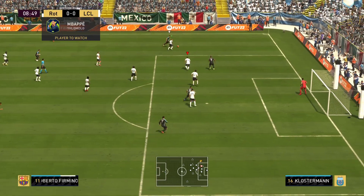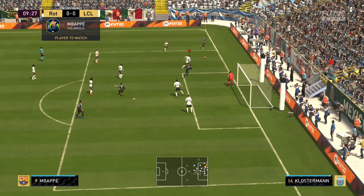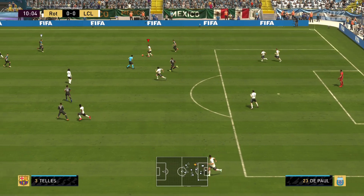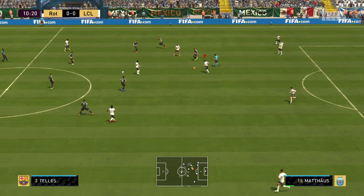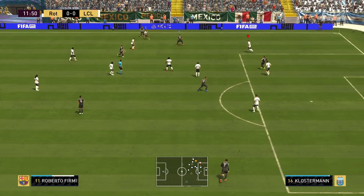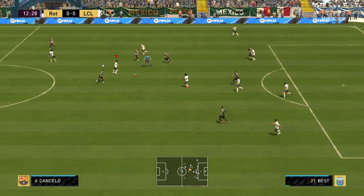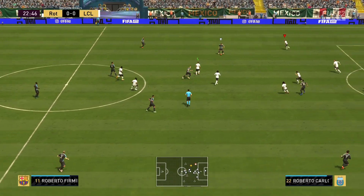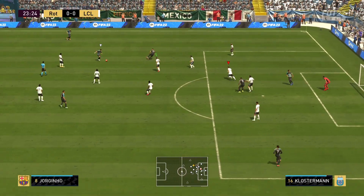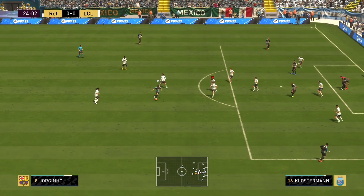Klostermann has a tough task — my opponent has Winter Wildcards Neymar and TOTY POTM Mbappe. Look at that great interception right there — I knew that pass was coming. We're going to see how good Klostermann is in this tough game. There we go — get out of here! He can take on Firminho. Look at that incredibly fast side-to-side movement covering the passing lanes.